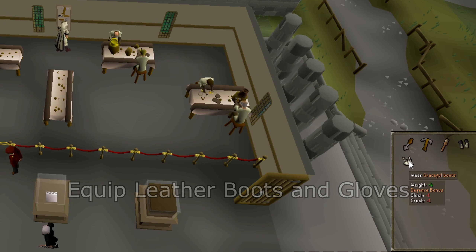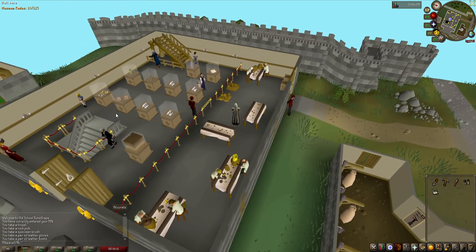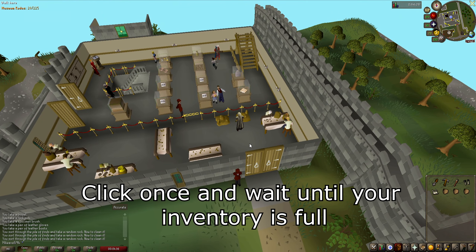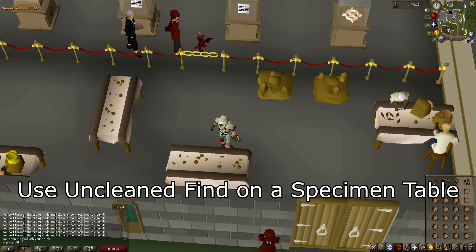There is a pile of rocks to the east, next to a guy called Cinco Dor. Click on the dig site specimen rocks and fill your inventory with them. All you need to do is click on the pile and it will automatically pick them up. Use an unclean find on one of the specimen tables to clean them. Now just wait for the magic to happen.